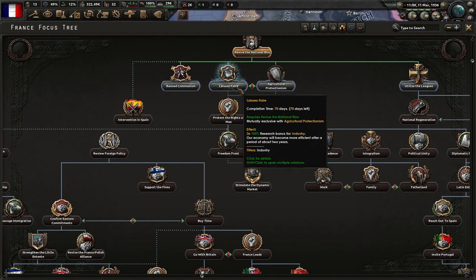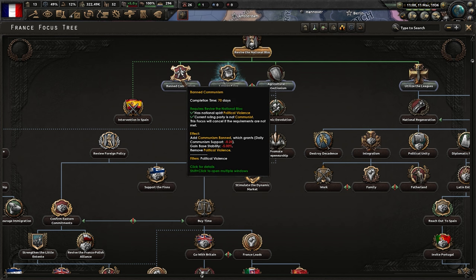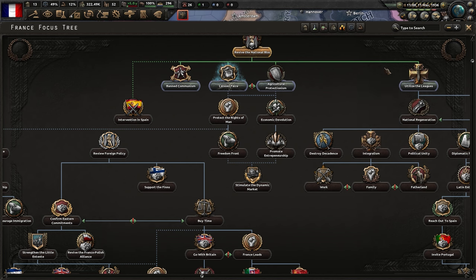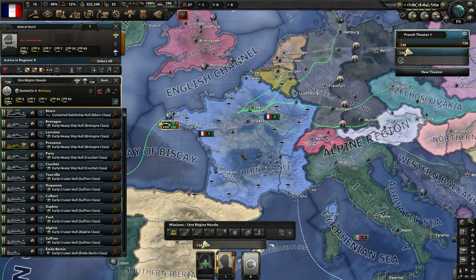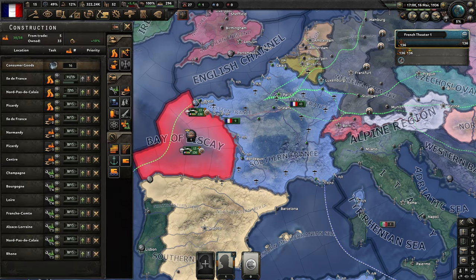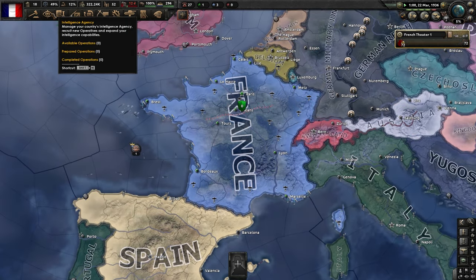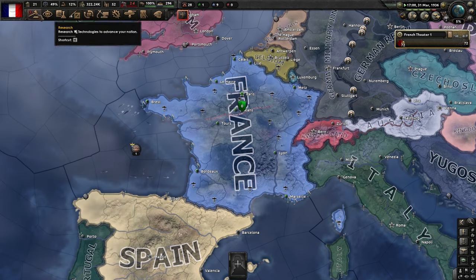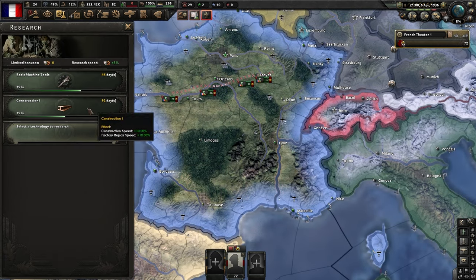I think we're going to rush for laissez-faire. This gives you the economy efficiency after two years and those research bonuses for industry. We could also ban communism - this is really important because it increases fascist support over time and removes political violence, but we're going to get laissez-faire first and then ban communism in all likelihood. We've got our ships moved over and we're going to start training them, albeit pretty inefficiently since we don't have any oil.